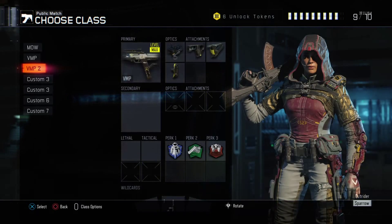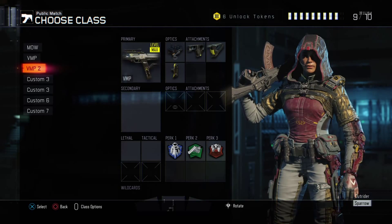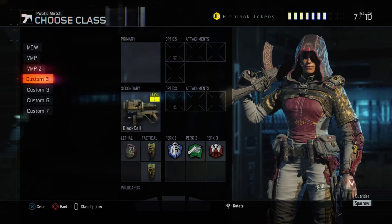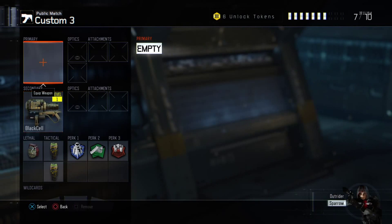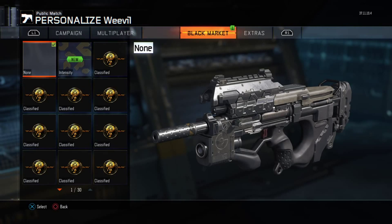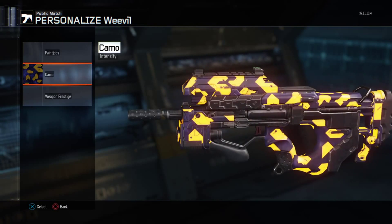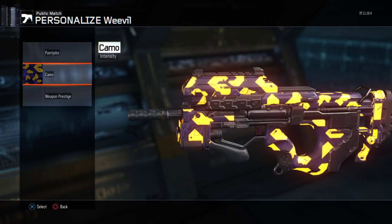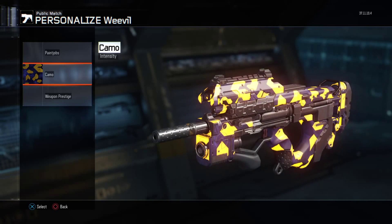Next time I'm just going to go for three more commons. I use the Black, so that's pretty good. I got a weevil camo — intensity again. And this is another active camo. The active camos are okay in this game but it just blinks like this, and no one thinks that's going to be irritating.